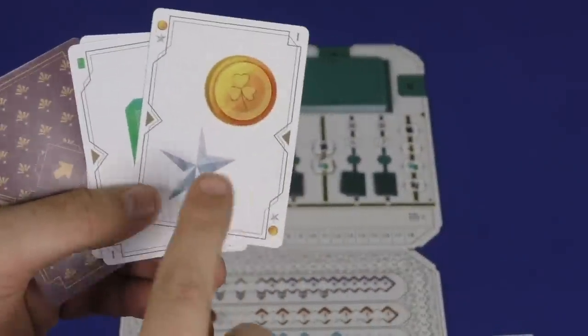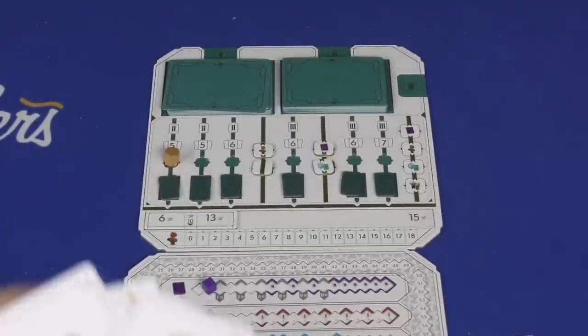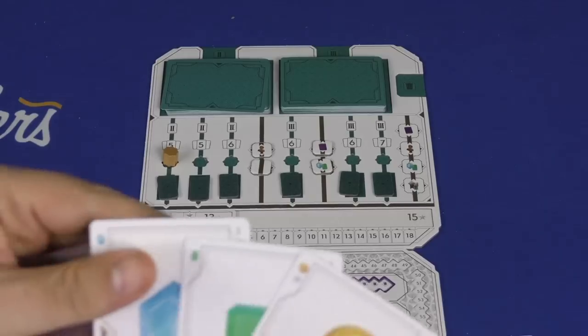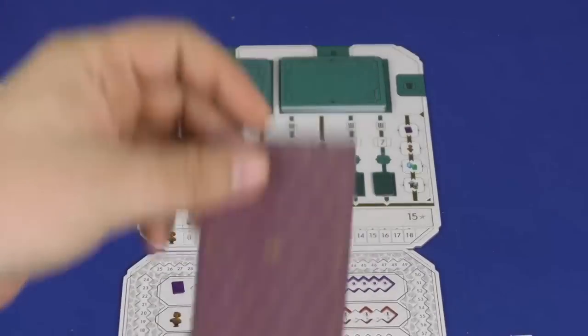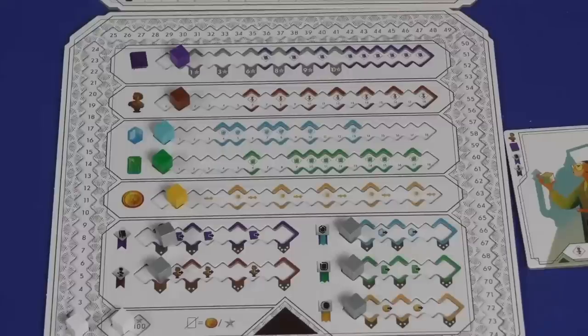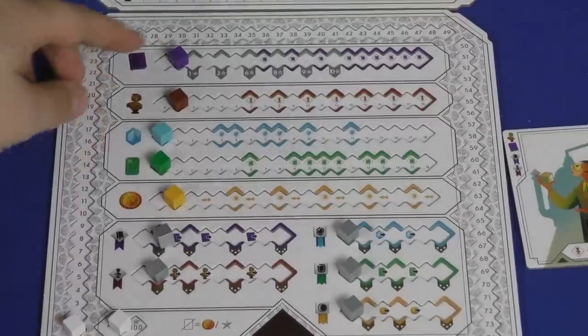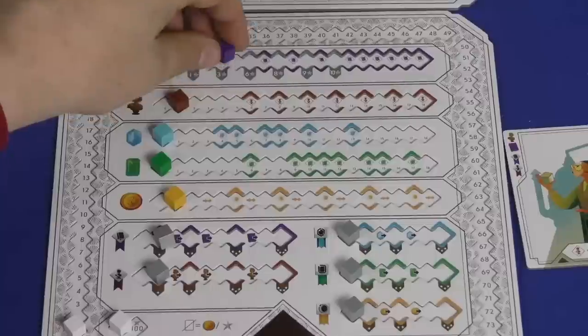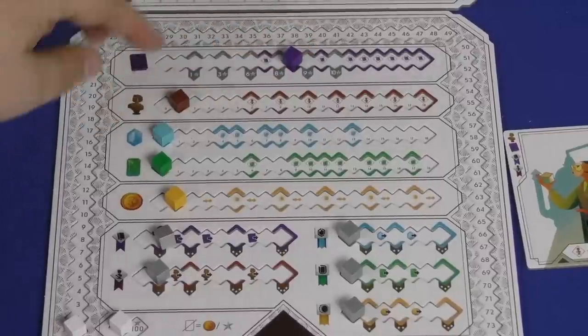You take the cards returned to you, add them to the cards you got from your split, and play all of them. Each card moves you up a track — one gives a point, one gives gold, one gives topaz and emerald. Your split card lets you move up one track of your choice. Tracks are scored during the game — twice during the game there's scoring for tomes, based on how far you've gotten up the tome track.